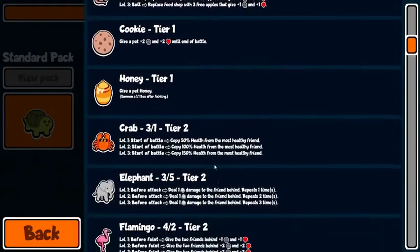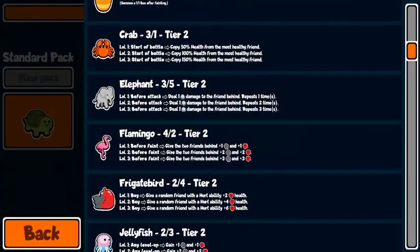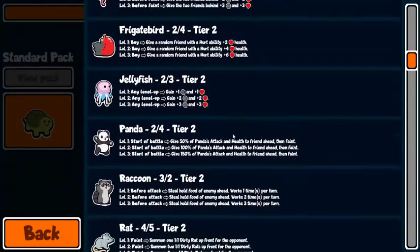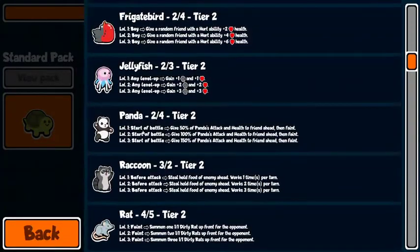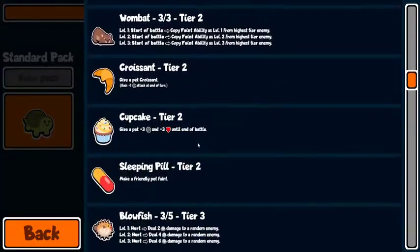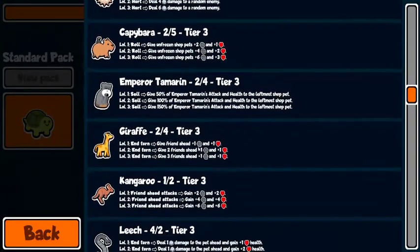The weirdest animals in this pack are destroying me. Everybody knows about the elephant-blowfish combo — people have been running that since back in the day. Haven't seen too many pandas but when I do they tend to get me pretty good, usually on like a blowfish or something. The blowfish is here, capybara everybody loves that.